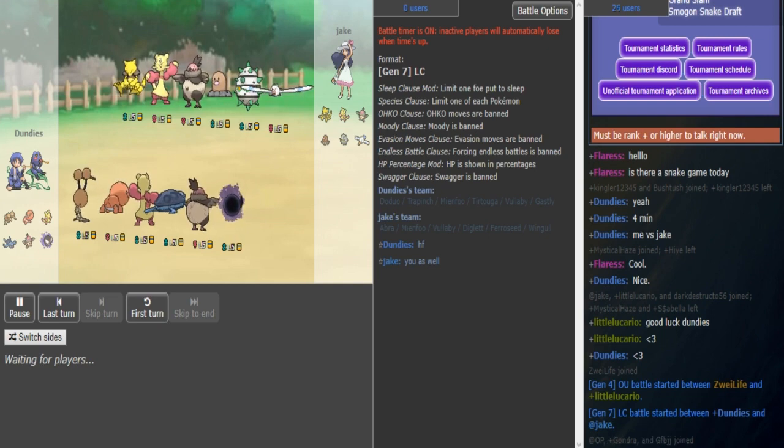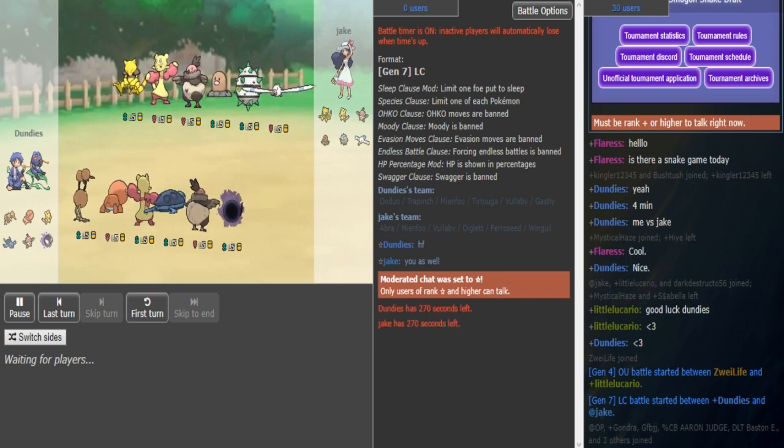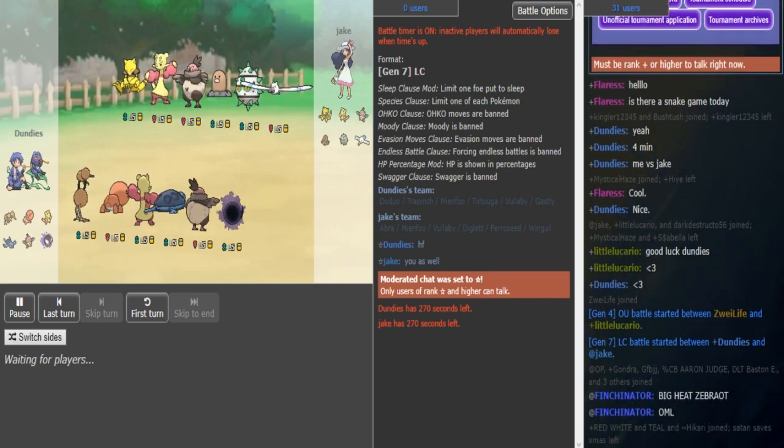Looking at Jake's team, he has a very standard offensive build — a nice Mianfoot plus Vullaby core with U-turn on both to bring in threats like the Wingull, the Abra, and the potential trapping Diglett. He has some nice Ferris seed spike support and definitely has the rocks on this. Diglett does get Stealth Rocks, but you don't want Diglett being your only rocker.